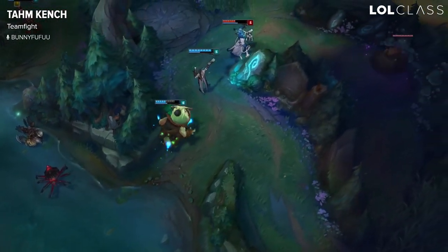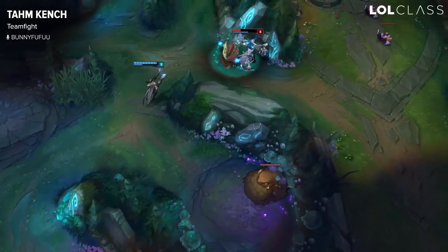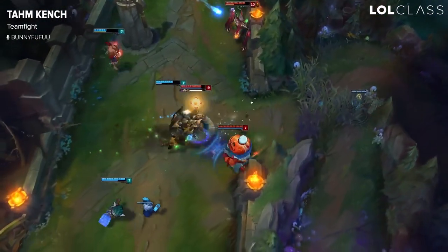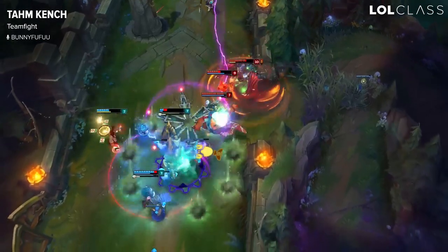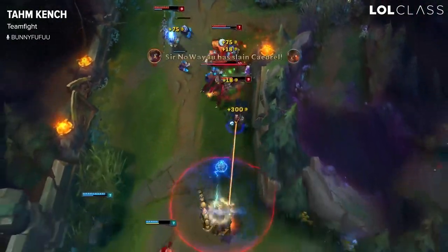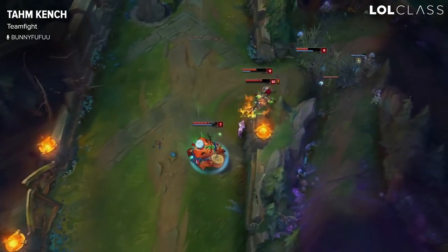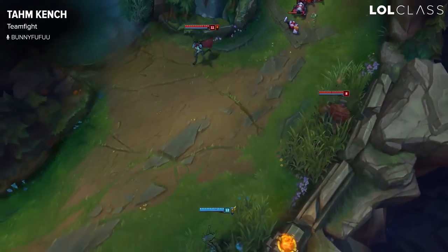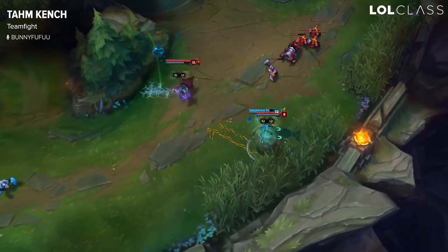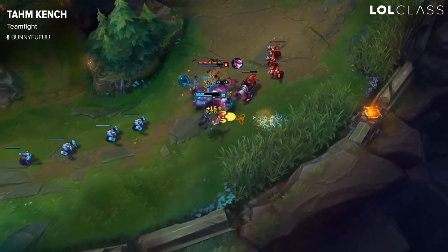For example, if they have a Lissandra who's looking to E over the wall, ult, flash, and W everything onto a carry — be ready, save your W, be patient to eat your carry out of the CC, and replace them into a good position. Pretend you're the AD carry and run around, but know that while you're eating your carry they're not dealing damage, so try to spit them out as quickly as possible. The main thing is just getting them out of the initial danger of the crowd control the enemy provided.